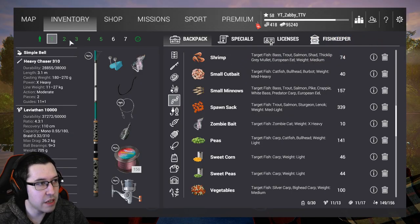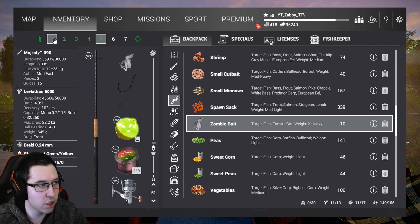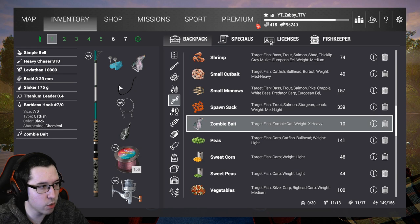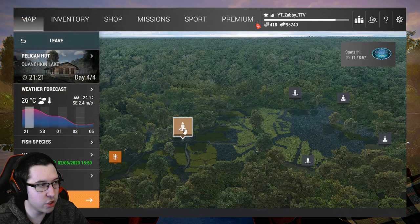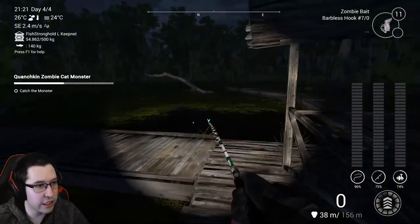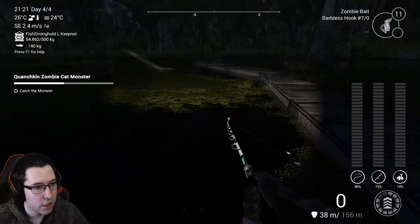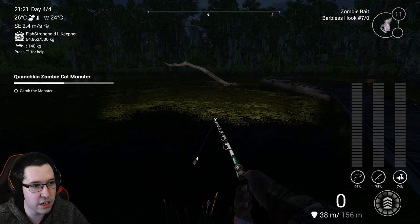I have the zombie baits on right now and it does say to equip it to match our telescopic rod, so I do have one in there. I'm not going to use the float rod — I'm going to use bottom rods with 7-0 hook sizes. All you've got to do is come to Pelican Hut and just turn to the right, and here is the spot you want. There are a couple of other spots to do it, but this one seems to be the easiest, so let's just go ahead and cast in here.